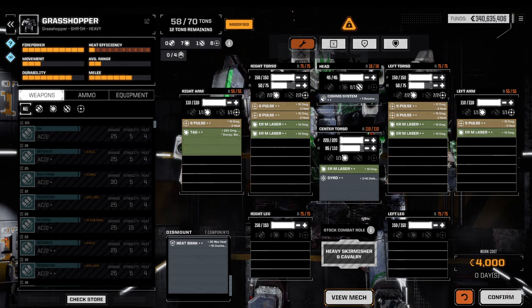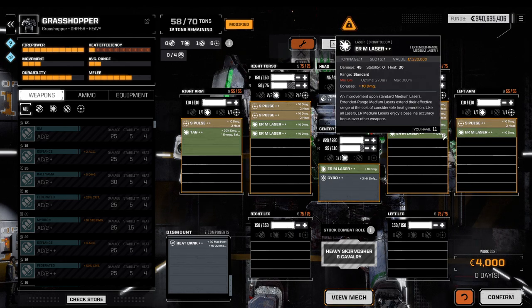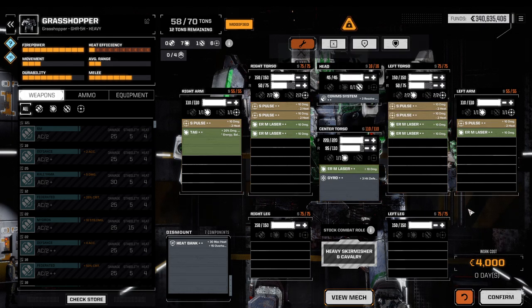Secondly, there are terrain effects to consider. Water will increase cooling by 50%, which is helpful. Ice also increases cooling by 50% — one found in polar regions, the other in normal weathered regions. If you're running hot, those are options. There are also zones you typically don't want: geothermal zones will increase heat, applying a DoT-type heat on top of everything else, so you want to avoid those.